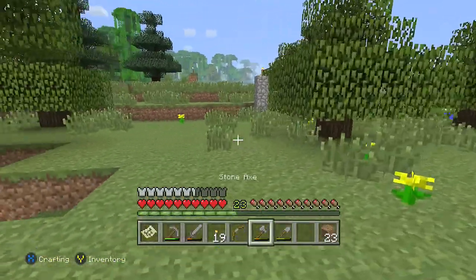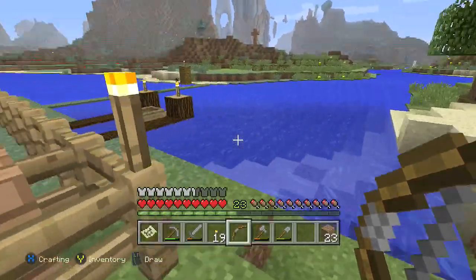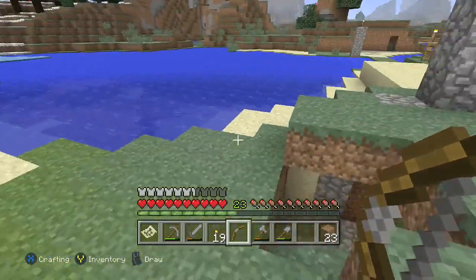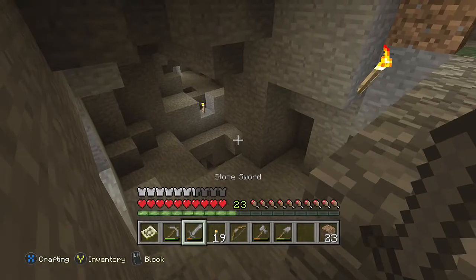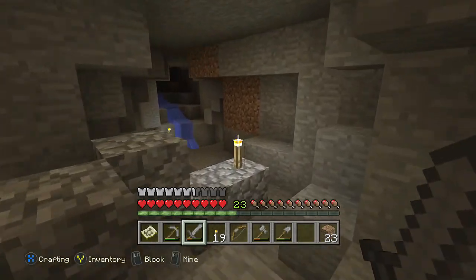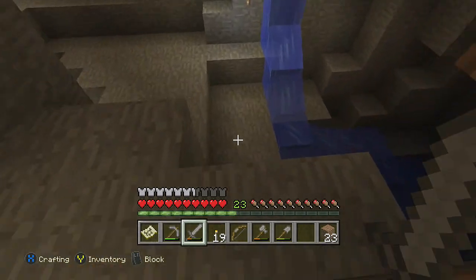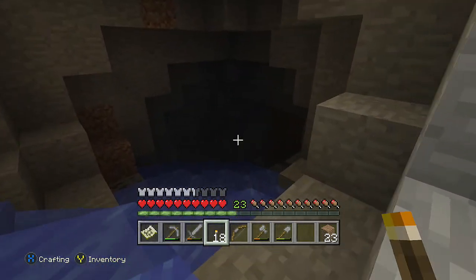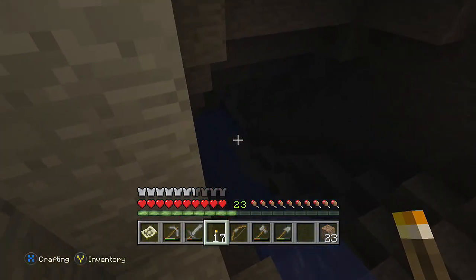You guys saw the iron armor — I've got a bow and arrow now to go along with my fishing pole from earlier. Let's go get into this cave. This is a pretty dangerous cave. I don't really like it. I've got torches pretty much everywhere in here. Wait — how did I get down there the first time? Actually, I didn't go this way. Let's do this.